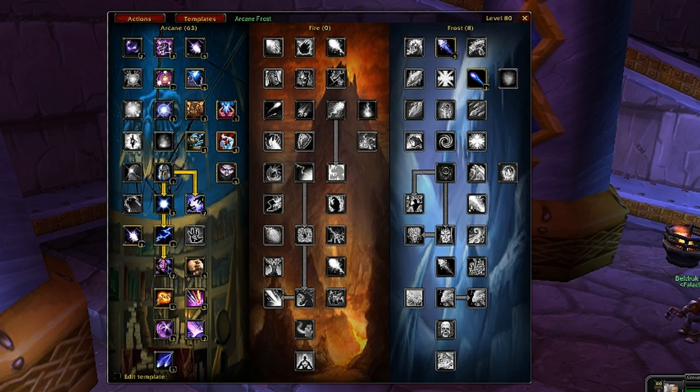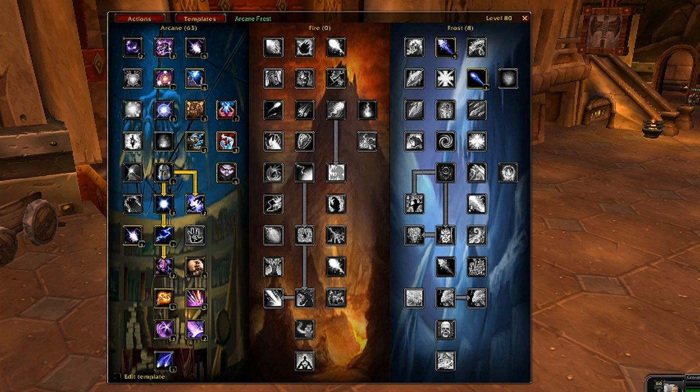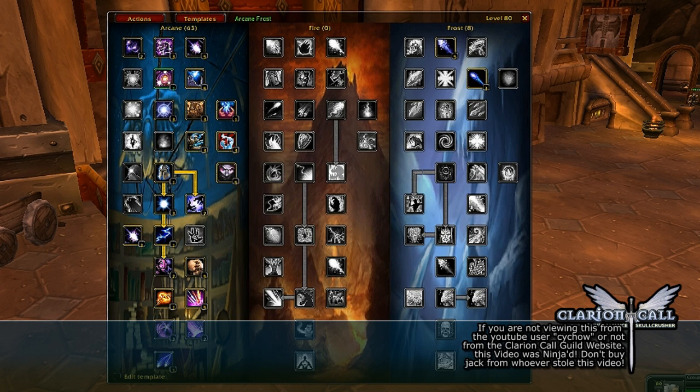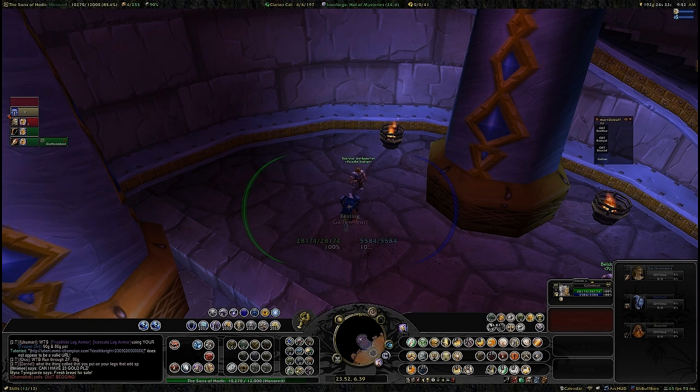There's another feature I've never used - you can go into Options and set up a hook inspection UI so when you inspect people it brings up the inspected person's spec and lets you save it as a template. I've never used that before so you'll probably have to try it out yourself.